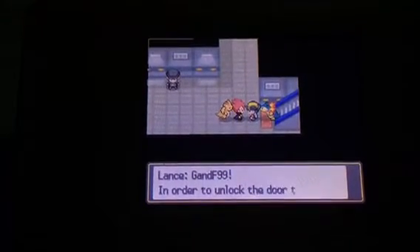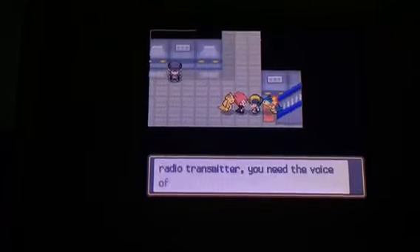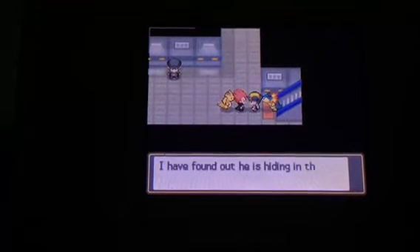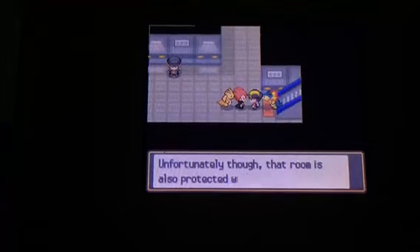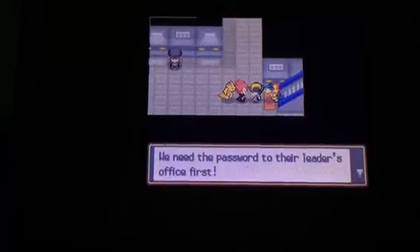Umbreon just leveled up, so I put Typhlosion in the lead. Let's come down here and we meet up with Lance again. GnF99, in order to unlock the door to the radio transmitter, you need the voice of a certain person. The person's name is Petrel, the Team Rocket Executive. He's hiding in their leader's office, but that room is also protected with a password. We need the password to their leader's office first.